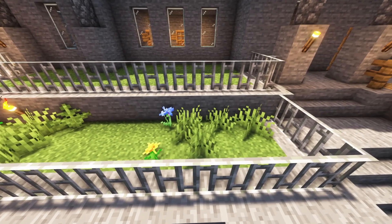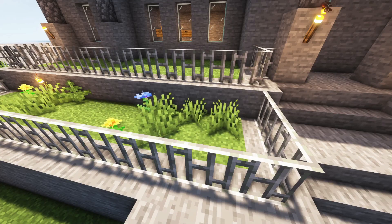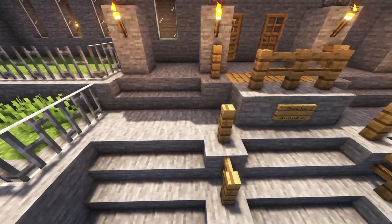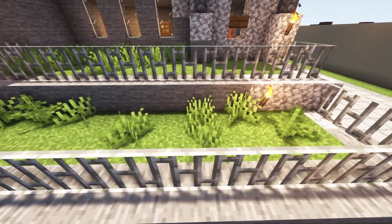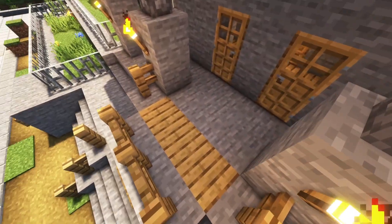I'll show you the gardens here. There are a few variations of grass because I cannot control what it looked like when I placed it — it differentiated from the original world. But the block placements are all the same as they were in the original build.